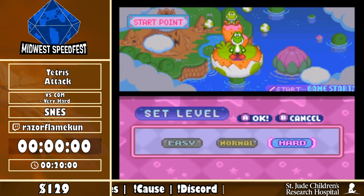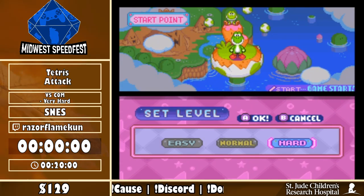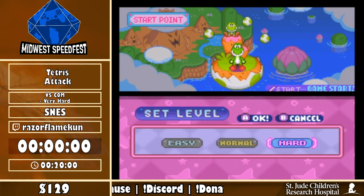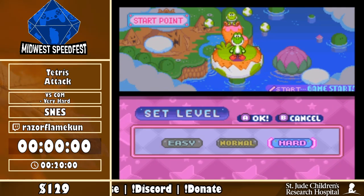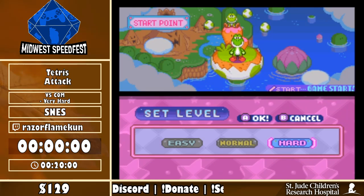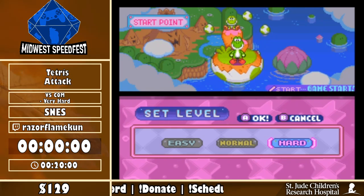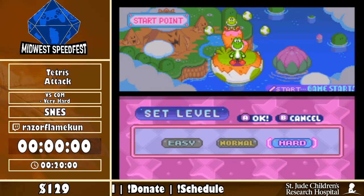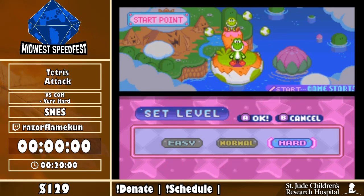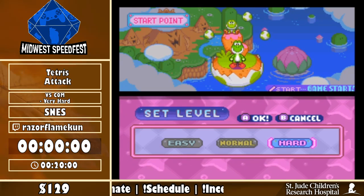We're live! Hello everyone, this is Razor Flame from GDQ, and with me I have my good friend and commentator for this run. Hey guys, how's it going? It's FFR Pro 21, and today I'm going to be doing Tetris Attack versus computer, very hard. In order to unlock very hard, you have to press L, Up, and A at the same time while you're over Hard.